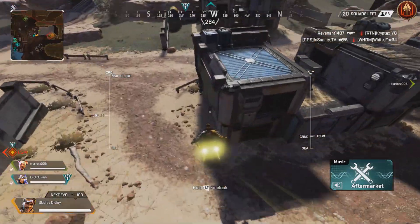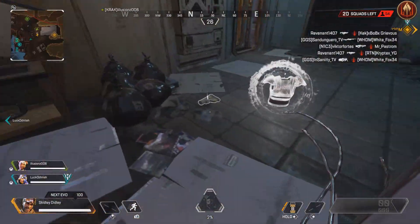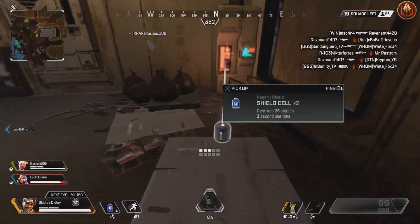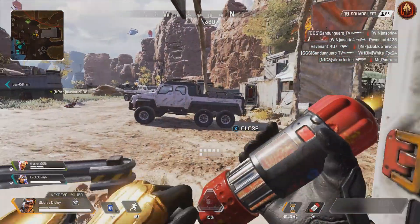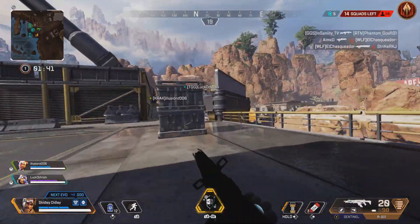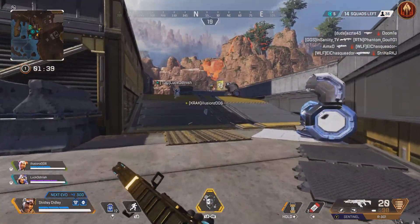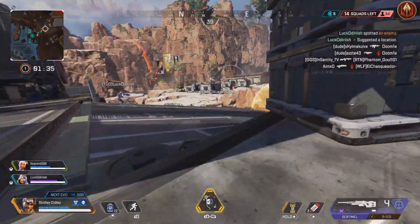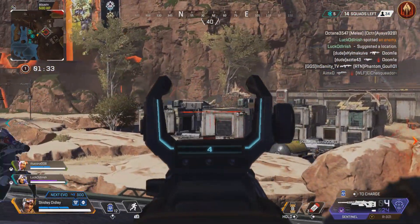Alright guys, so like I said at the beginning of the video, we are playing as Mirage. We're landing just outside market in a couple of wee buildings. We have an Octane teammate and a Lifeline teammate. We were in Lieutenant Salvage for a wee while, not really much happened — squads are getting constantly knocked out, a standard 14 squads at the minute, but my teammates have notified there's a team nearby, so let's see what happens in this fight.